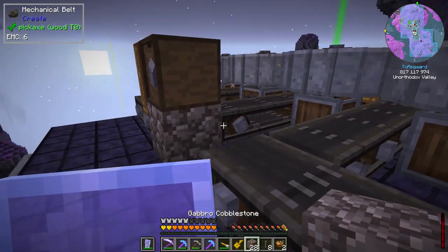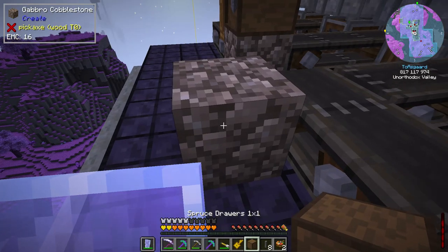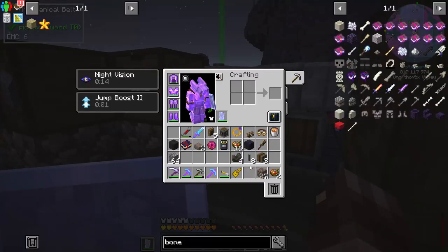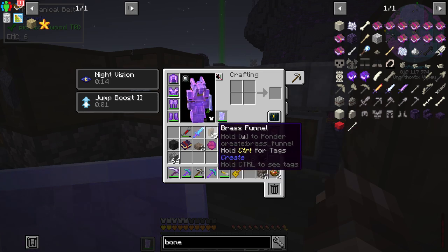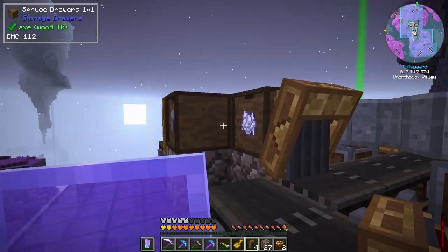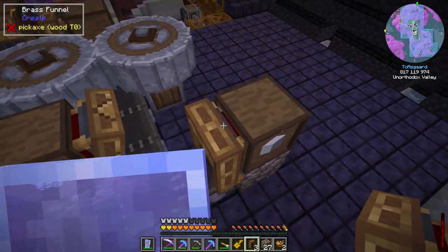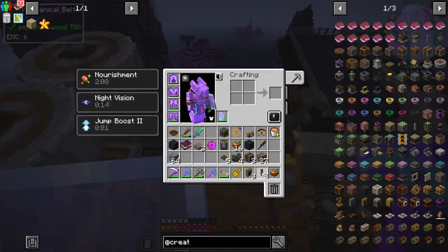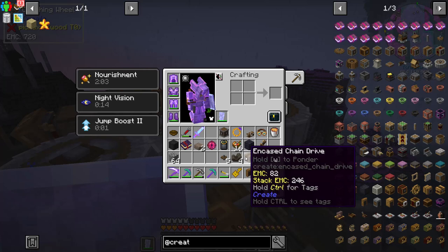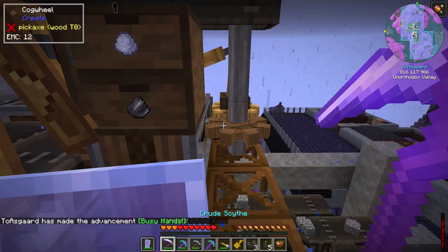We'll do the same thing over here — another single drawer set right there with a brass funnel attached. The arrow is pointing the correct direction, so it'll grab bone meal, gravel, and lime sand. Now let's bring in a shaft here and another shaft there, then belt those together. You can see it's starting to grab cobblestone and dump it onto the conveyor.